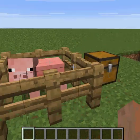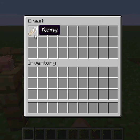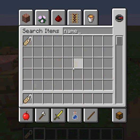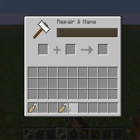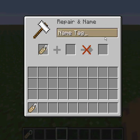Name tags! The way you can name an animal, or a monster, or something, is you put a normal name tag on an animal and name it whatever you want to name your pet, monster, or wild animal.